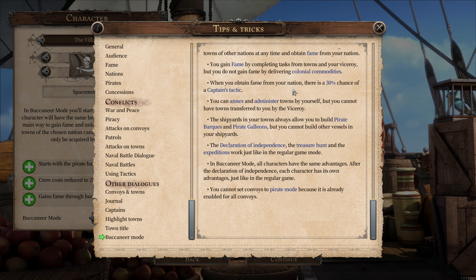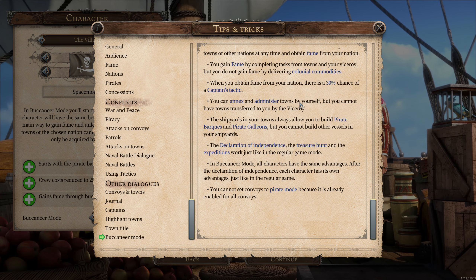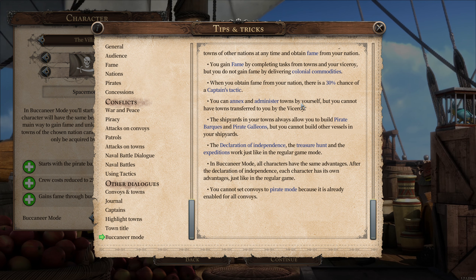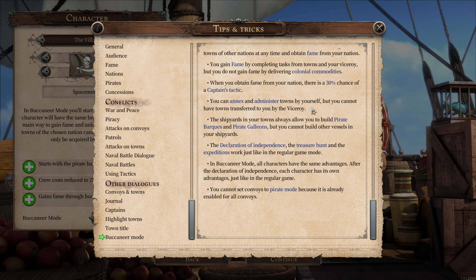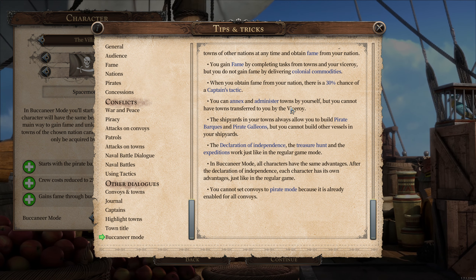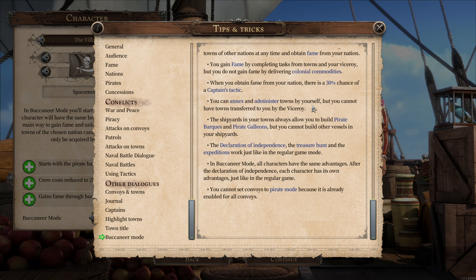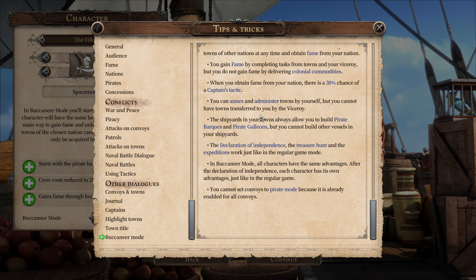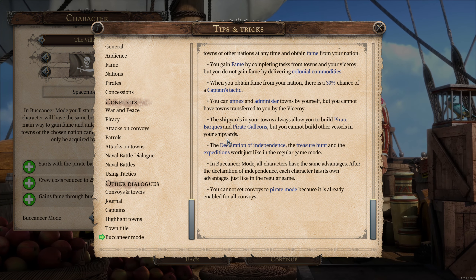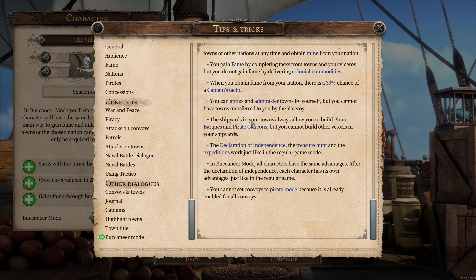You gain fame by completing tasks from towns and your viceroys, but you do not gain fame by delivering colonial commodities — so coca and coffee don't help here. When you obtain fame there's a 30% chance of a captive tactic. You can annex and administer towns by yourself but you cannot have towns transferred to you by the viceroy. The smaller your starting country, the fewer cities you can't administer. If you annex it yourself you can administer it — unlike playing as Spain which has 30 or 40 towns.